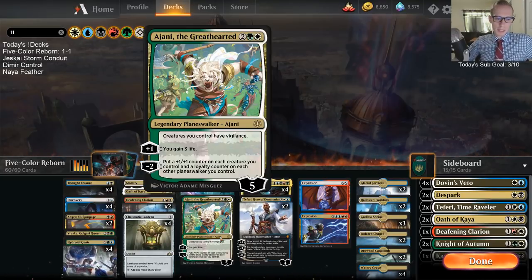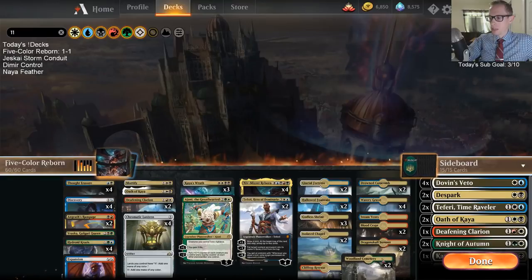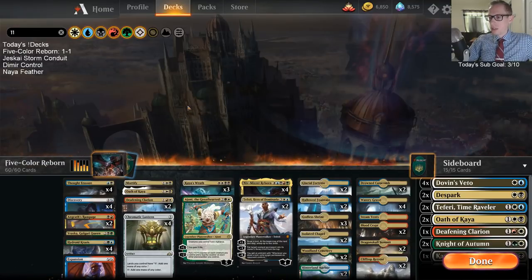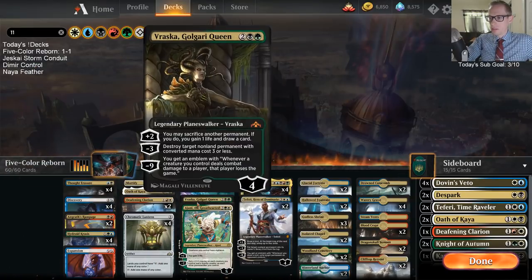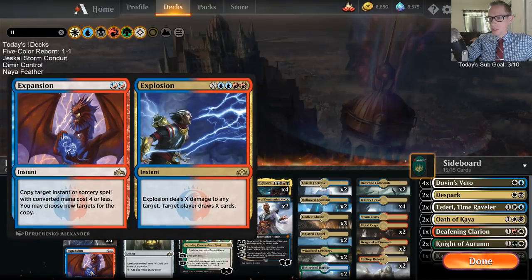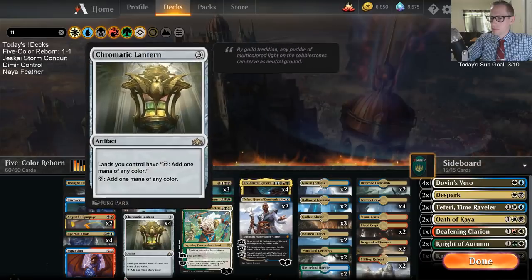Mono Red has to run Steamkin and it's not too slow. Mono Red should definitely be playing Steamkin. We didn't do as well with this deck this time — a couple of things: I didn't play too well, admittedly, I did not play very well this time. Our two big pieces with Niv and Big Vraska haven't been helping us very much. I want the small Vraska on our four-mana slot and Expansion also — where we can use small Explosions to try to kill Planeswalkers. We can have Expansion copy like Deafening Clarion, Thought Erasure, Discovery, or Angrath's Rampage.